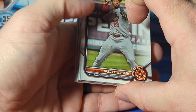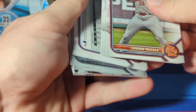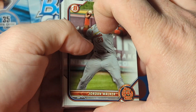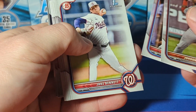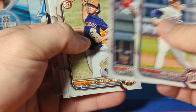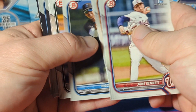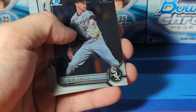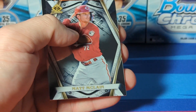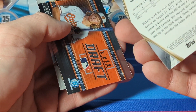This is definitely a lot more affordable than Jumbo and Super Jumbo. And I'm actually surprised at the amount of non-ray wave parallels that we've gotten so far - it makes it a pretty good rip in my opinion, especially for the price. Chromes: Peyton Paulette, Jan Sampson. Then an Invicta Matt McClain - there's a cool insert, I like those.